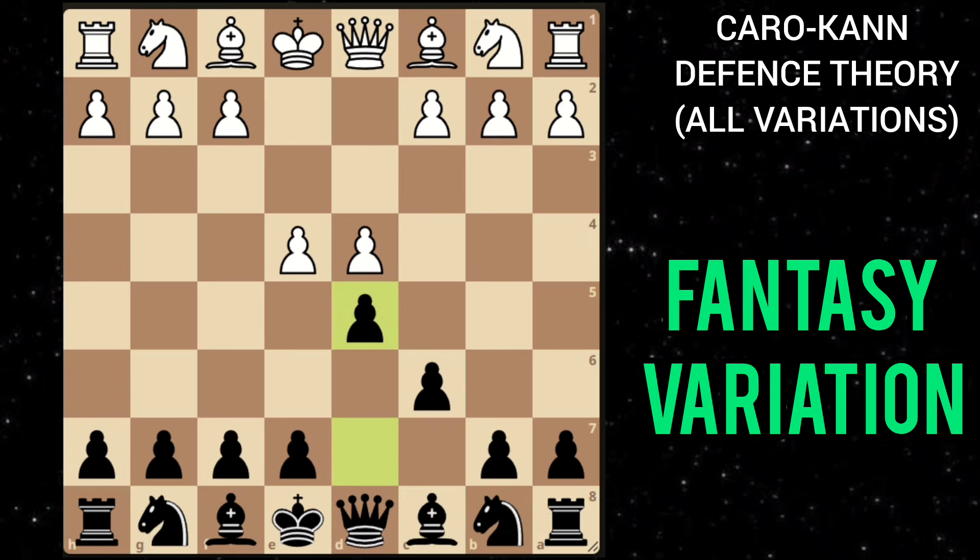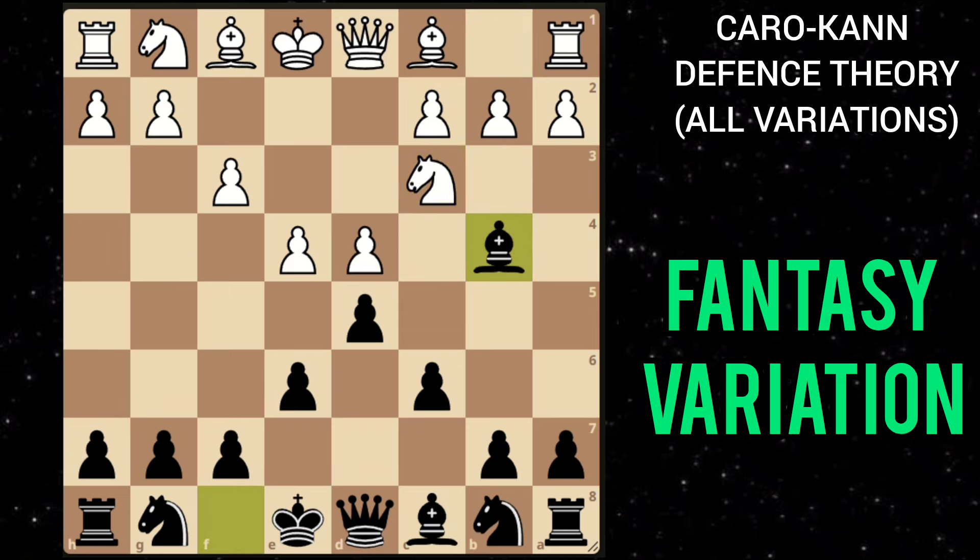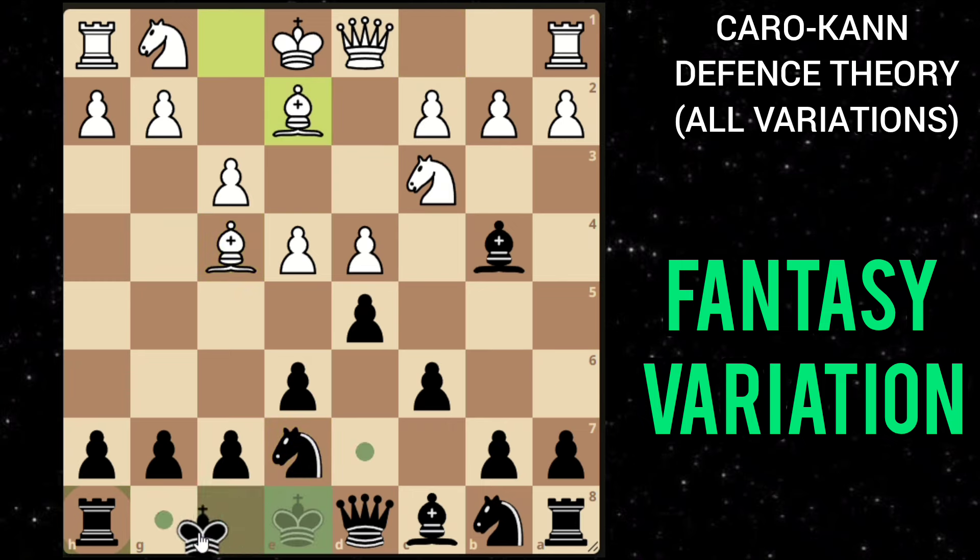You can also play something like e6, which is quite solid. He can play knight c3, then you play bishop b4, and after something like bishop f4, you can move this knight anywhere and castle on the next move. This is also quite solid for black.